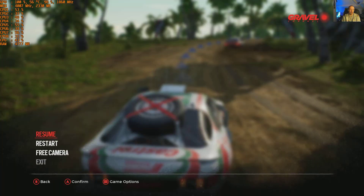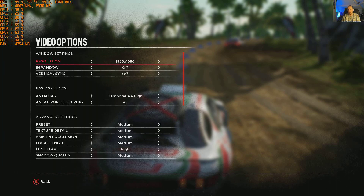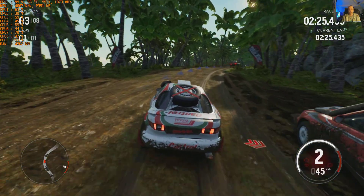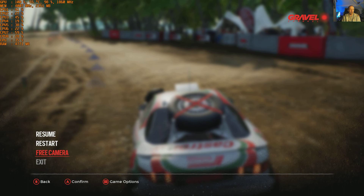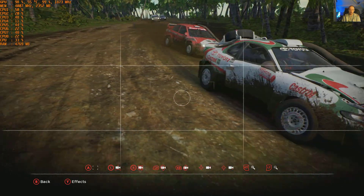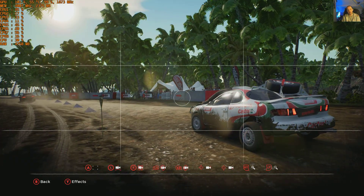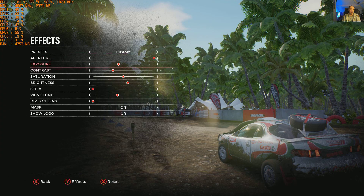Let's go back to ultra and check out the free cam photo mode. Back to 80 FPS on ultra. The free cam is your basic affair — I'm not sure I'd want to use it in all honesty, but it's there. It's more of a playable game than a looking game, which I suppose is a good thing since everybody jumps straight on graphics nowadays. There are some effects options in the free cam as well.